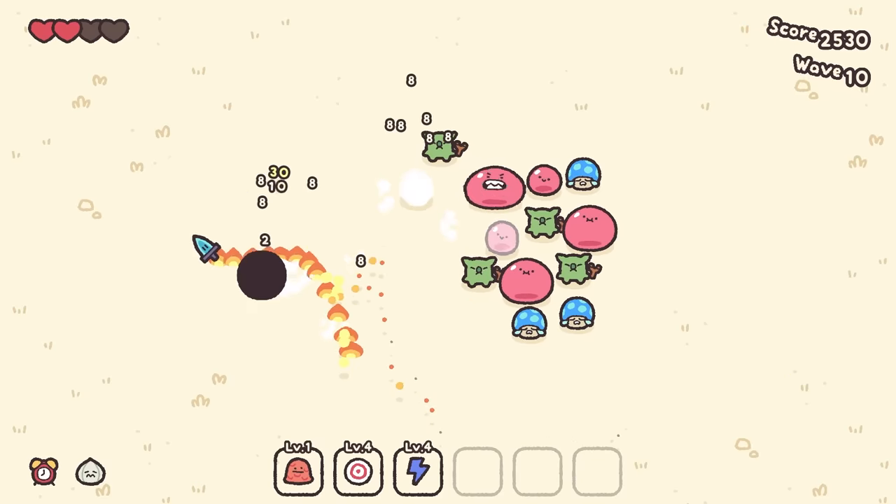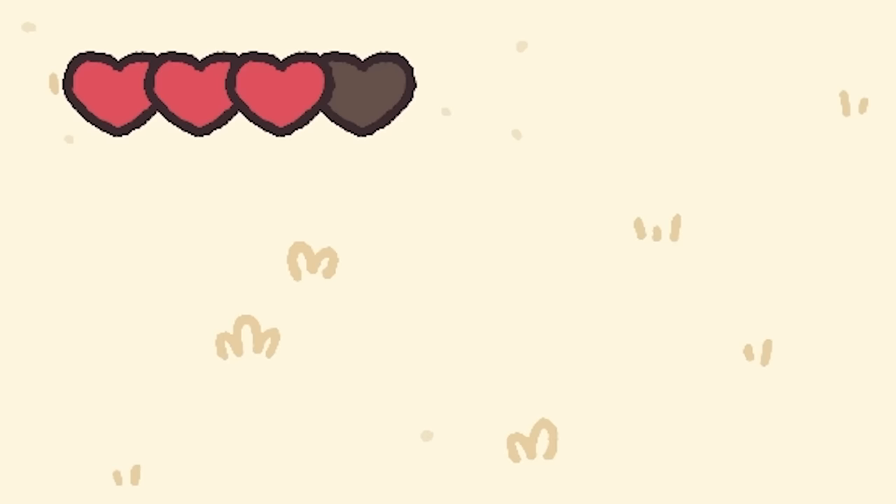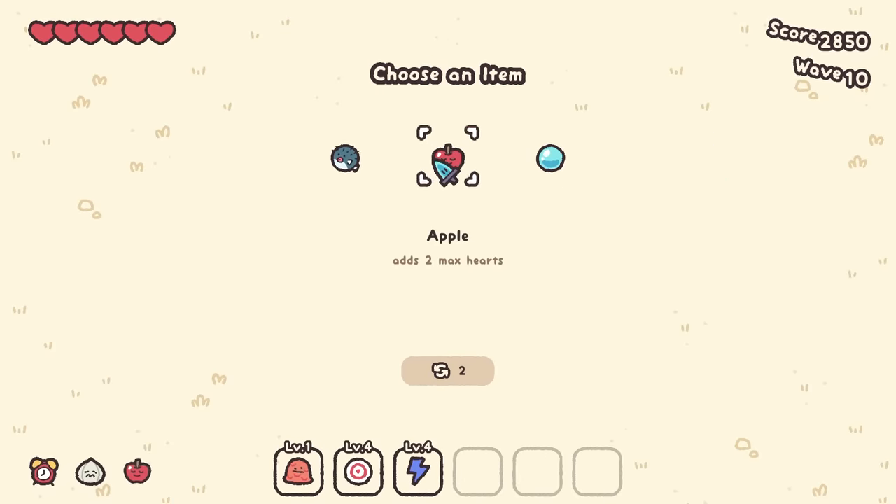We're going to be very careful about how we approach these situations and not get hit like that. I picked up a heart though, so all is well in the world. Two hearts that time — I'm actually going to get apple, which adds two max hearts. That's going to make me feel a little bit safer overall.